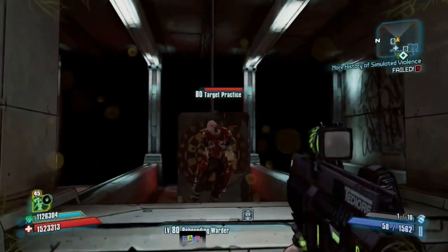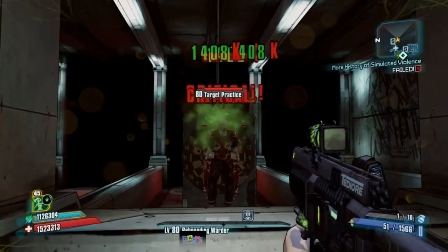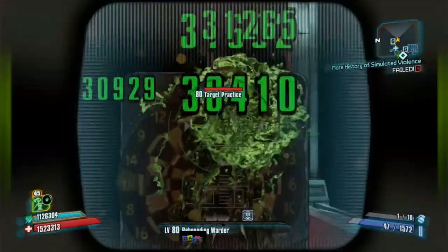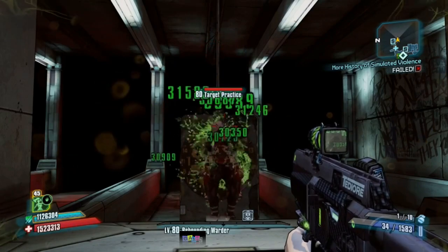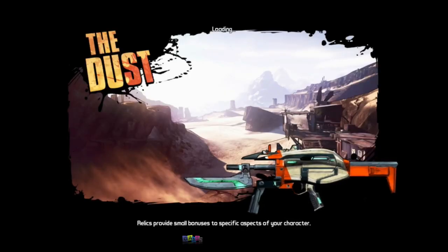Just to show that this worked, I'll be shooting at the dummy again. As you can clearly see, it is now 1.4 million — that is about 3.4 times as much damage as before. I'm assuming this damage buff works differently with all guns, but I'm not 100% positive. If you don't want the effect anymore, just save and quit.